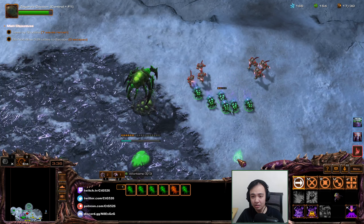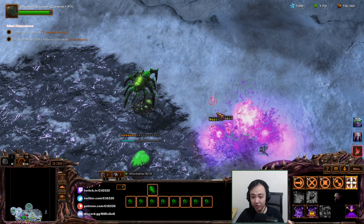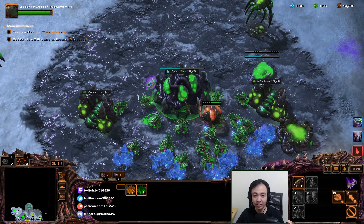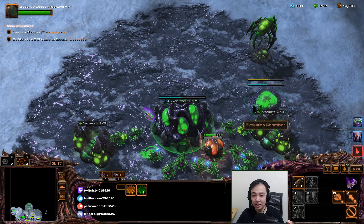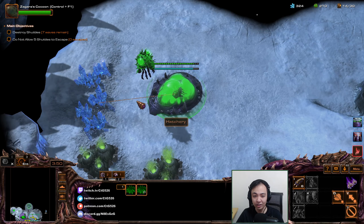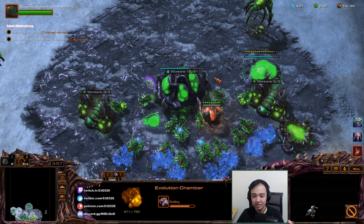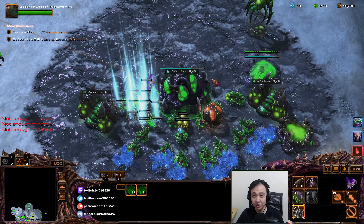Oh, it's a lot. They're clumped up — that means yes, perfect. So it's Skytoss. I'll need a lot of Corruptors to fight these. Yeah, I'll need a lot of Corruptors to fight Skytoss. It's playing right into my hands, actually — pretty good.